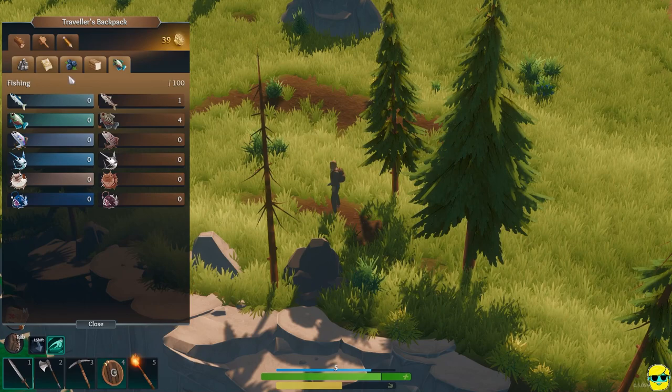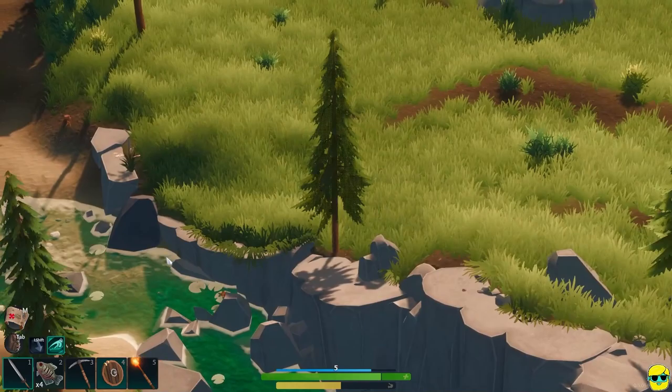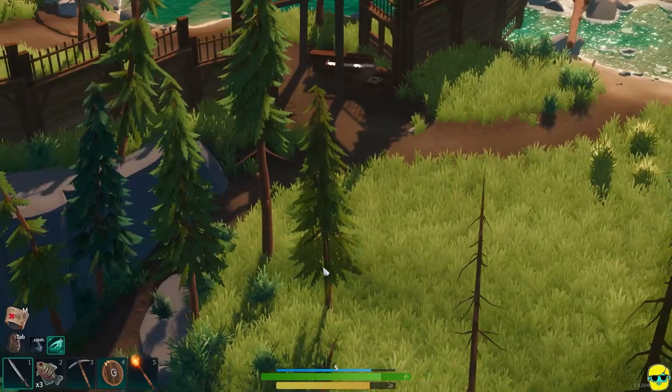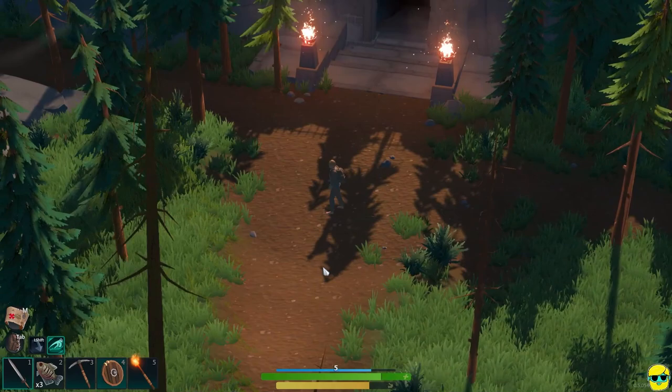So my idea is I'm going into the dungeon. What that means is I should not need an axe — I need a pick, I need my weapon, and I need a torch perhaps. And we'll just kind of wander down here, poke up in here. What's going on?